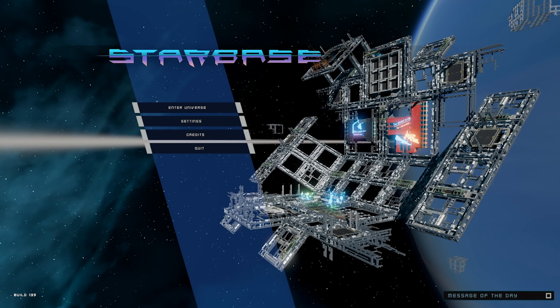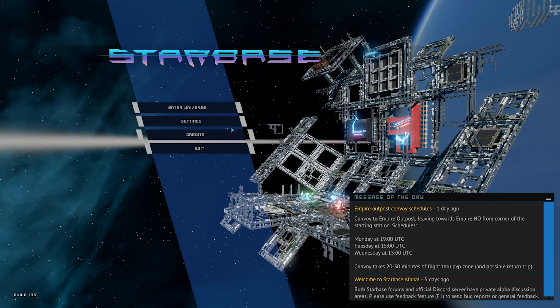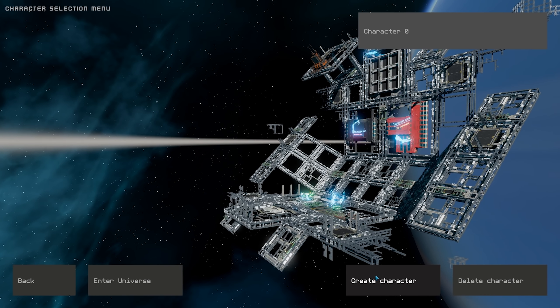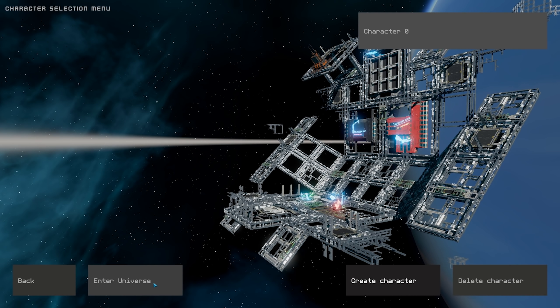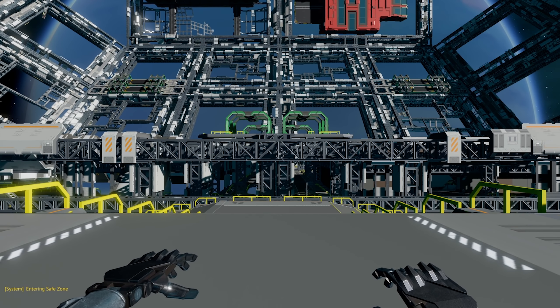This is it — introducing Starbase Alpha. Your boy Kenneth got a key and here I am, live in-game. You can see stuff works, like the message of the day, and we can jump straight into the universe. When you first begin, you get to create a character — it's super simple, just hit that one button. It pops up as character zero, currently unchangeable. You can't name your character yet, nor have extra characters. After that, just hit enter universe — boom, you're in the game. No loading screens, nothing, it just works.